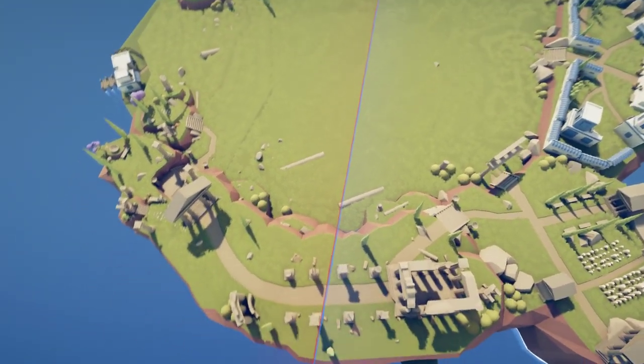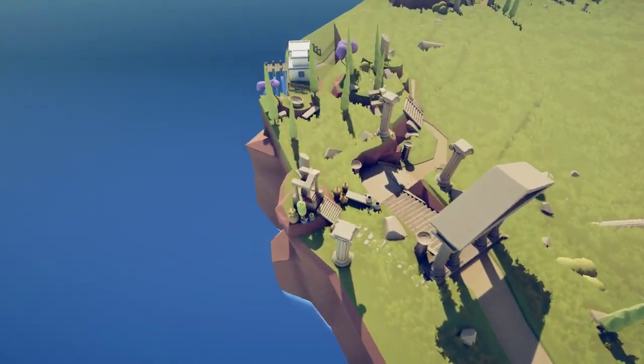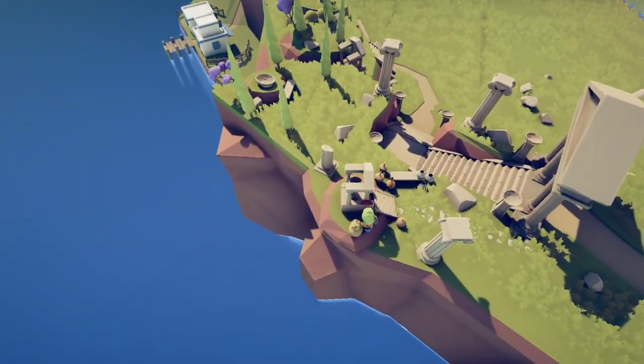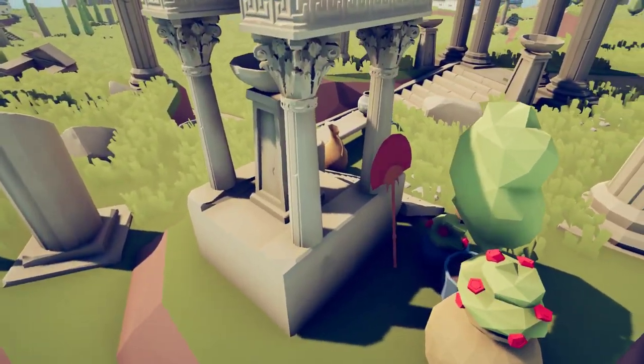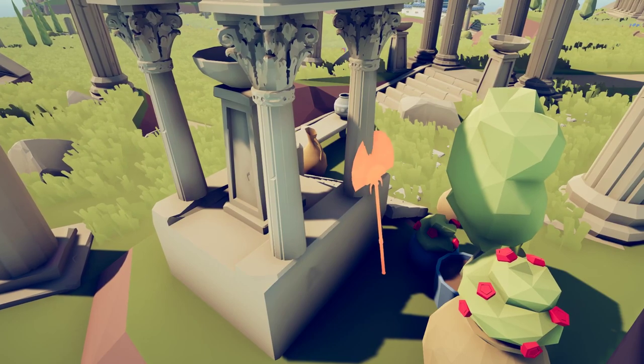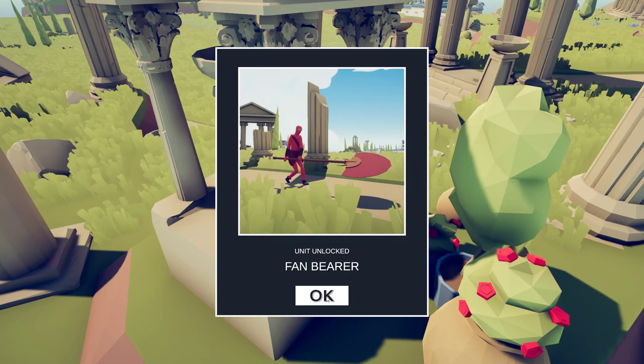The next place we are going to head is the Ancient Sandbox. We're going to hit F to free our camera and head over to this little ruin-esque place with all these ruins. Over here is a weapon — the Fan Bearer.